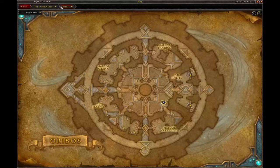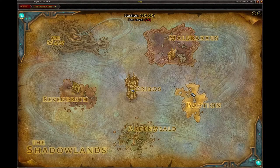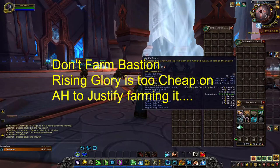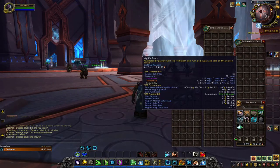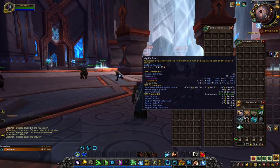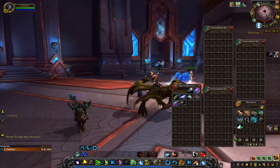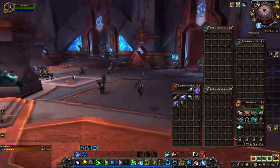If you save your materials from doing this — say you farm an hour in Ardenweald, then do an hour in Maldraxxus, Bastion, and Revendreth — you've got four hours. It takes about four of each herb, so you could make around 30 Potions of Spectral Power, which would be about 90,000 gold for four hours of work.